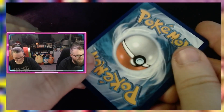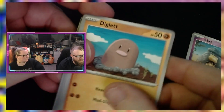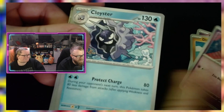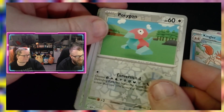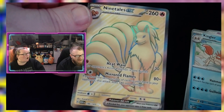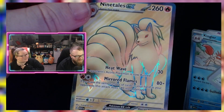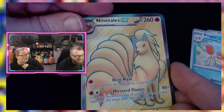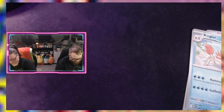Fire, fighting. We got a bunch of these ones. Reverse holo Porygon, reverse holo Tauros, and a Ninetales EX — that's one we wanted! At least I wanted it. Well, there it is — so pretty! Last one of the 151 ones.